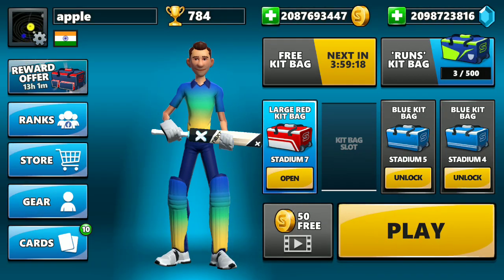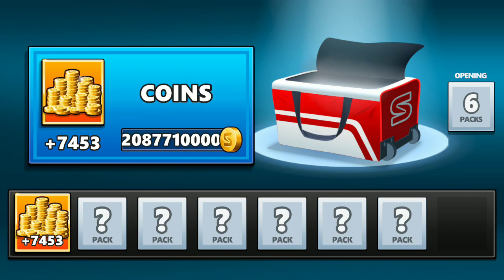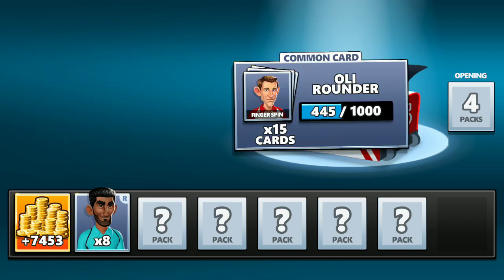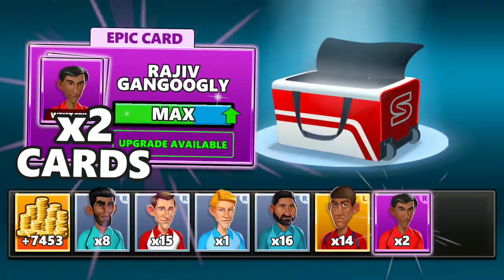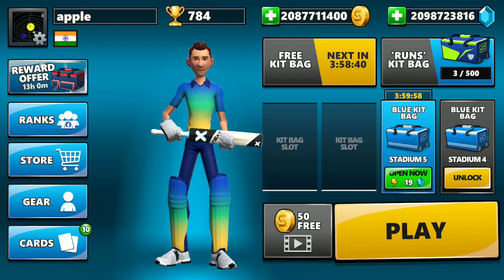It is very rare to get this large red kit bag from Stadium 7. Opening it now, you get more than 7000 coins — that is the minimum. Here you can see 7453 coins, which is around 7500 coins — about 15 times more than the normal 500 coins — and around 50 plus cards.